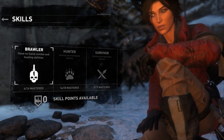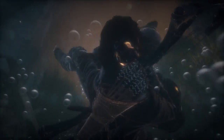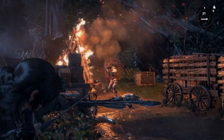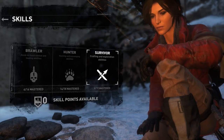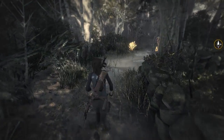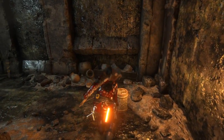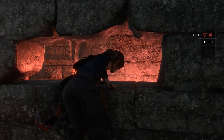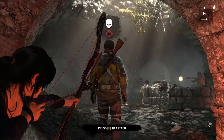Lara's skills are arranged into three distinct categories: Brawler, which covers hand-to-hand combat and health regeneration; Hunter, for archery and other ranged weapons and harvesting the squishy bits from local fauna; and Survivor, covering crafting and environment perception. Individual skills can be unlocked at a campfire once you've earned enough XP, but early in the game it pays to make very careful choices, as these heavily impact the way you can play the game.